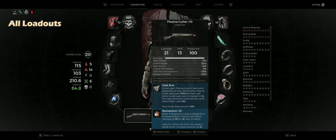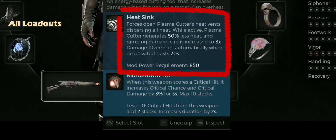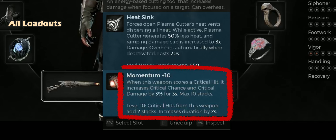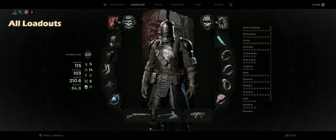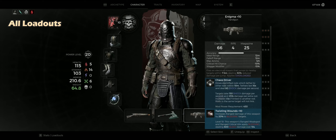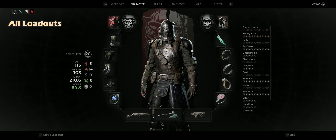The Plasma Cutter — aka the Boss Melter — comes with the Heat Sink mod, which prevents the weapon from overheating and also provides a damage increase. Paired with the Momentum Mutator, it will also give an additional 30% critical chance and 30% critical damage. As for the secondary gun and melee weapon, you can go with whatever you want — you won't use them much anyway.